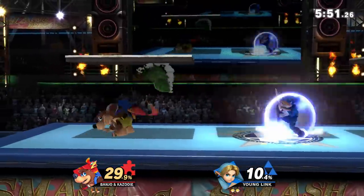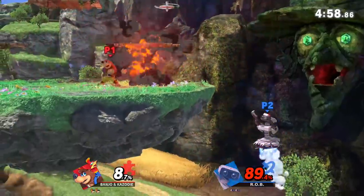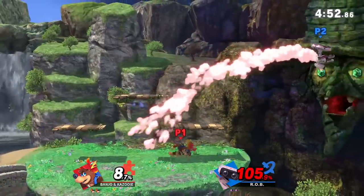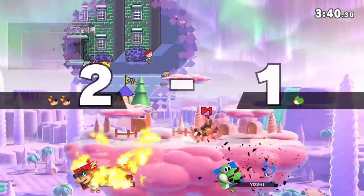For an even safer option, Banjo and Kazooie can throw out their rear egg at opponents. They can throw it in the air, drift into it, catch it, and throw it a pretty far distance before it explodes. And if you really want to style on your opponent, you can slam into them with a side special, or gimp them with the bounce pad from Banjo's up special.